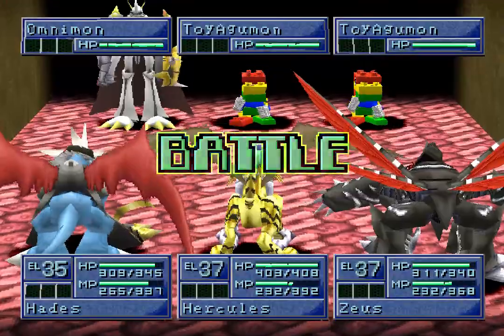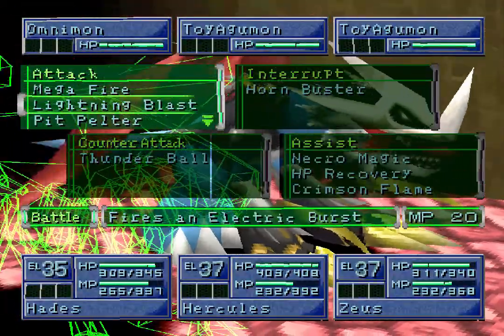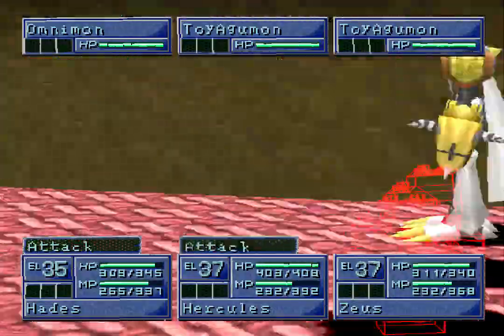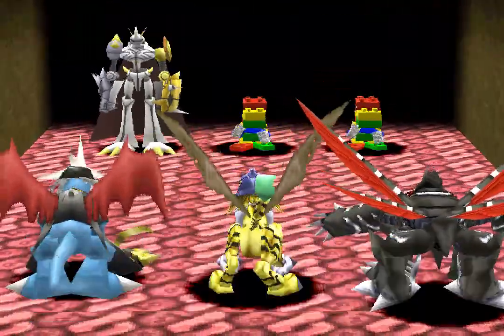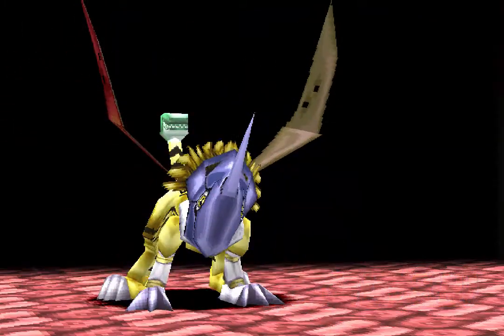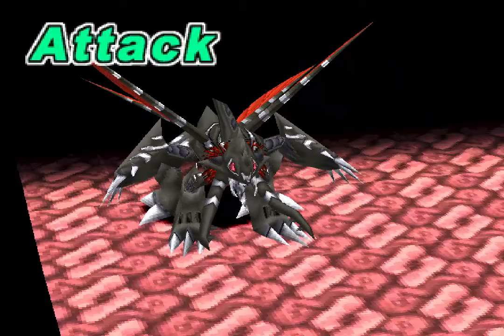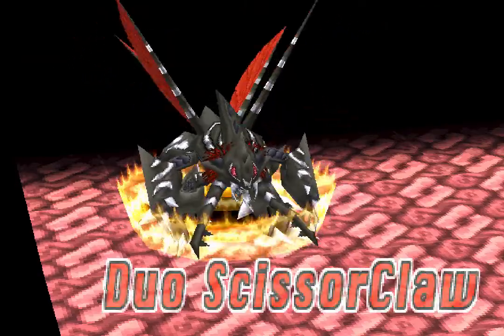We've been continuing on and it's just insanely long. We'll do the lightning blast, an X Scissor Claw, and a Duo Scissor Claw, and then we can basically heal everyone up because we're in a good position. I would have liked the Duo Scissor Claw to go first, but it is what it is.